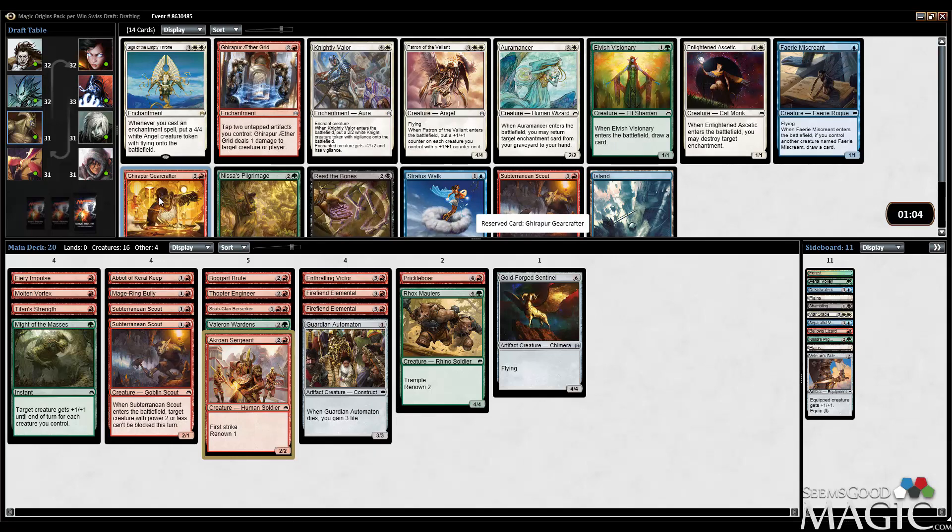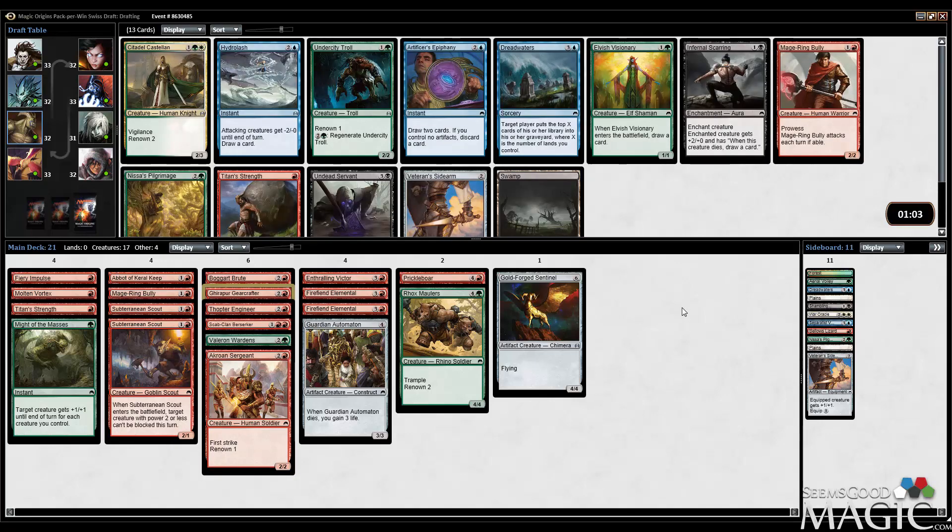Gear Crafter — good card. Hoping to table Subterranean Scout — I don't think that's out of the realm of possibility. There's also an Elvish Visionary in here, which is good. Pretty good white cards, but I'm picking up some solid looking red cards too. Undercity Troll is very good — I think we're just going to take it. It seems like a card totally worth pulling the trigger on for green. It's a two-drop that works very well with Valorant Wardens. Going Troll into Wardens on an empty board on the play is insane, and it just ups our Renown count. It also has more synergy with Subterranean Scout. Everything about Undercity Troll is very good for this deck. I hope to table Titan Strength, or I'd settle for Majoring Bully, but Bully's not even that good in this deck — we only have four non-creature spells at the moment.